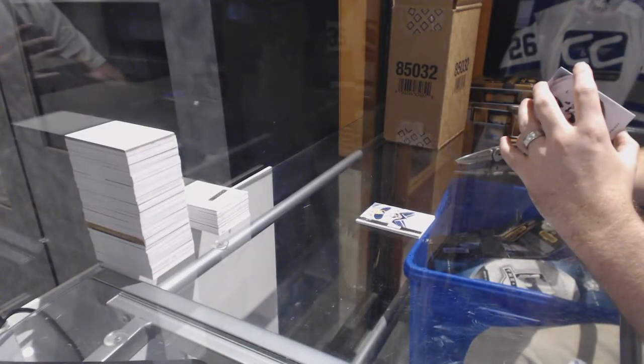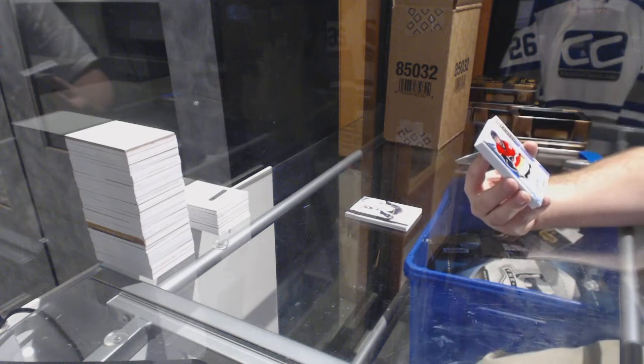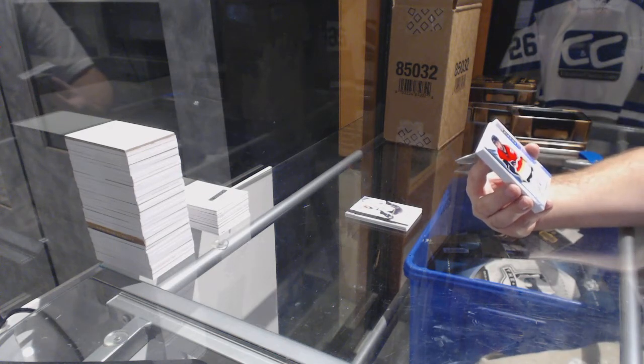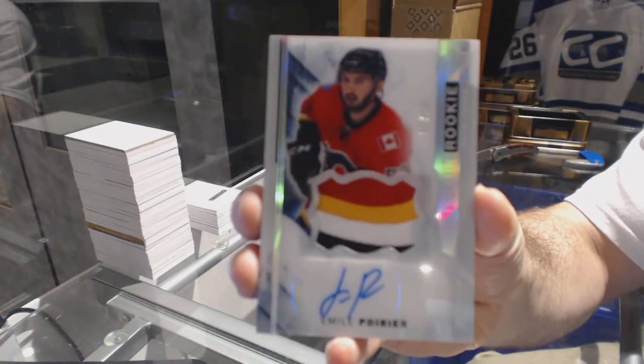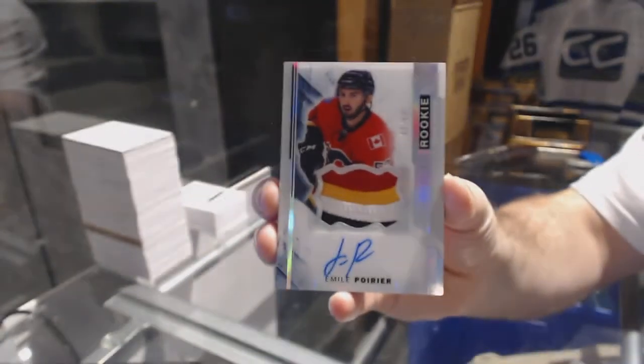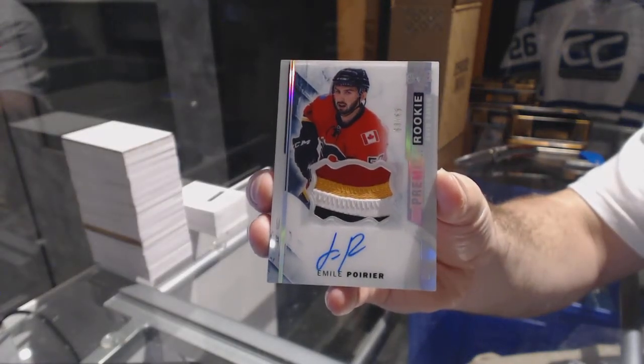That's filthy. Numbered 63 of 65, a Premier Rookie Auto Patch Spectrum for the Calgary Flames — Emile Poirier. Four-color rookie auto patch.